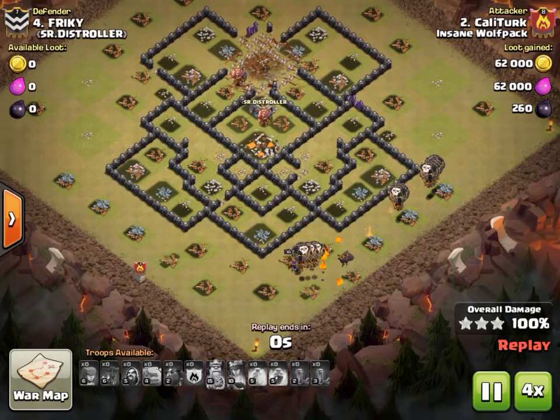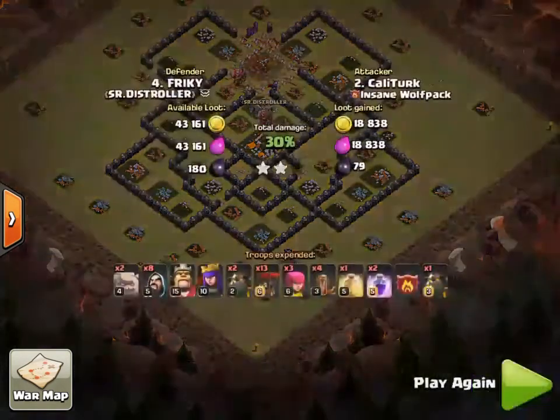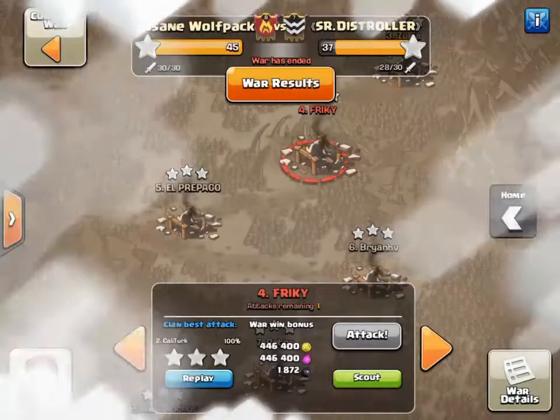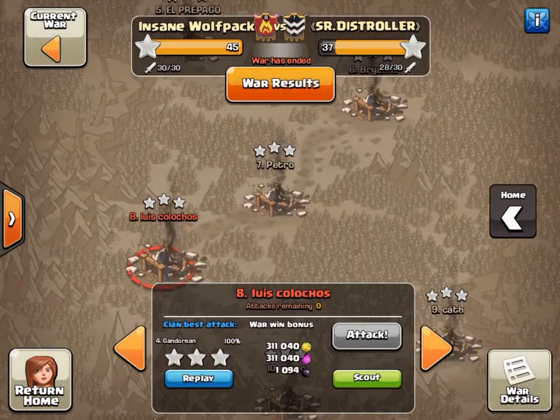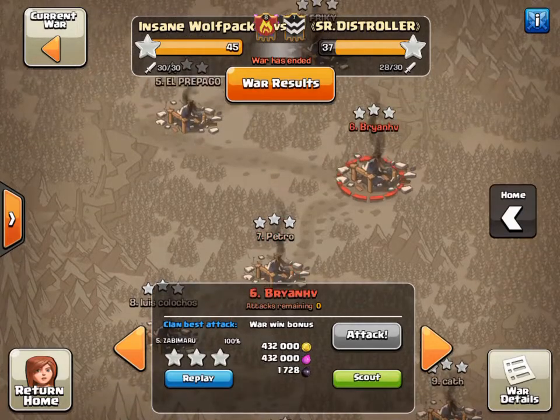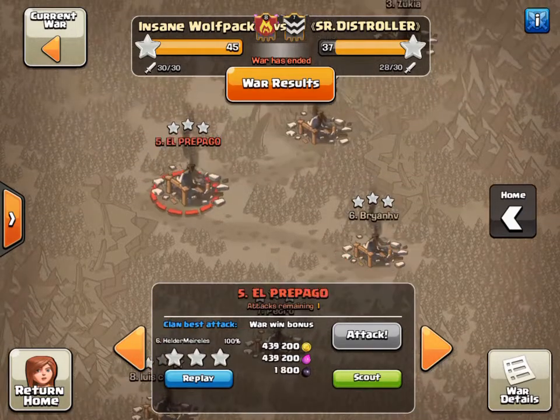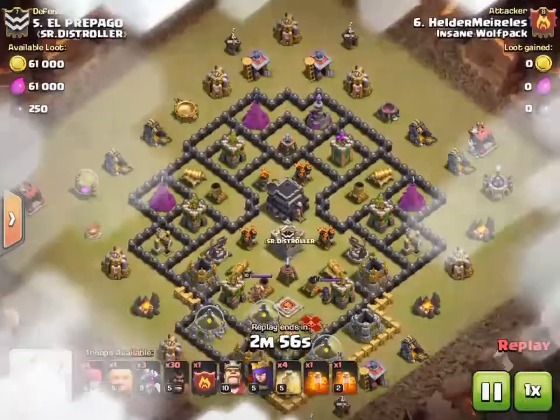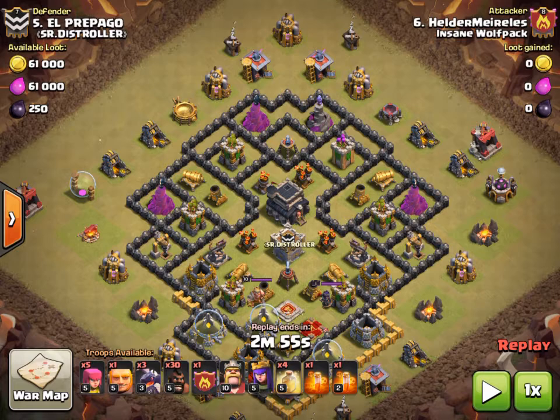Nice job, Cali. All right, another attack to show you is from another one of our town hall nines. He puts a nice little spin on the hog attack. As you can see, he brings five archers, one giant, three dragons with a hog attack — not a lot of people do that — but he seems to pull it off and I actually like his creativity with it.